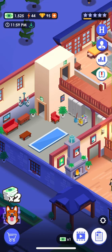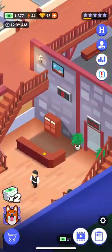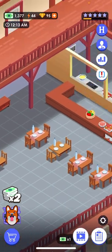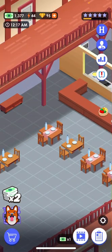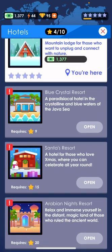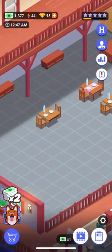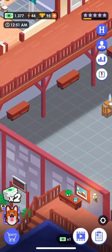Basically, that's what you do in this game — you upgrade all the things. And then with hotels, you can get the next one. I haven't gotten a star for this one yet, so basically you need a couple — like all five stars — to unlock the next hotel.